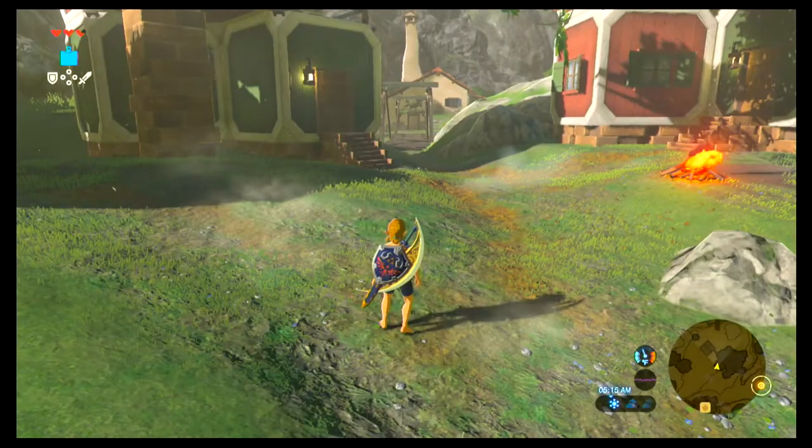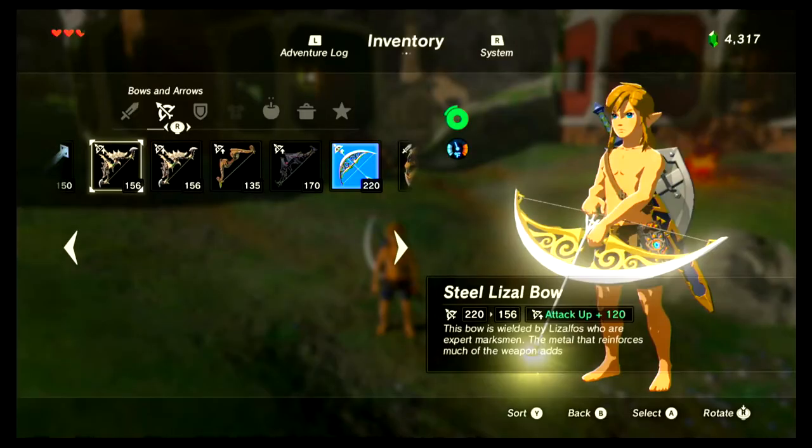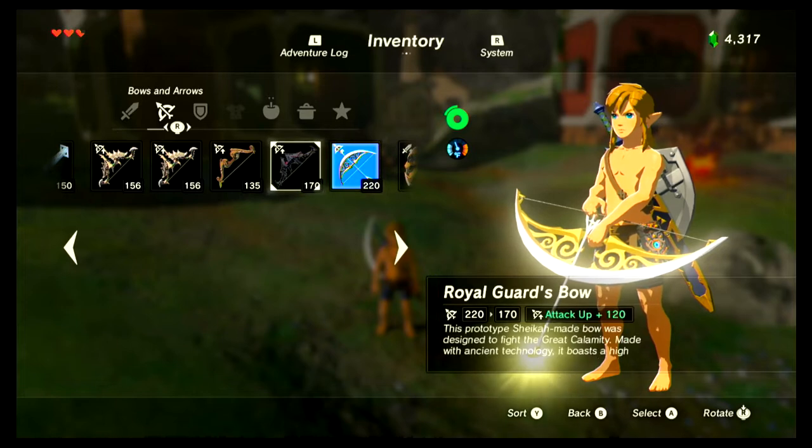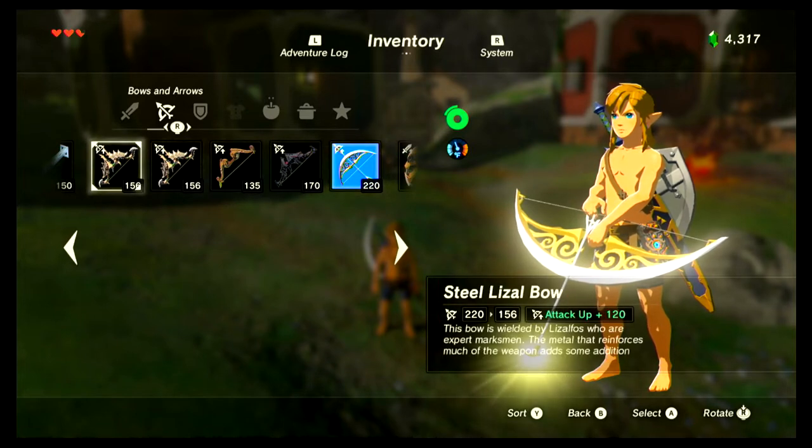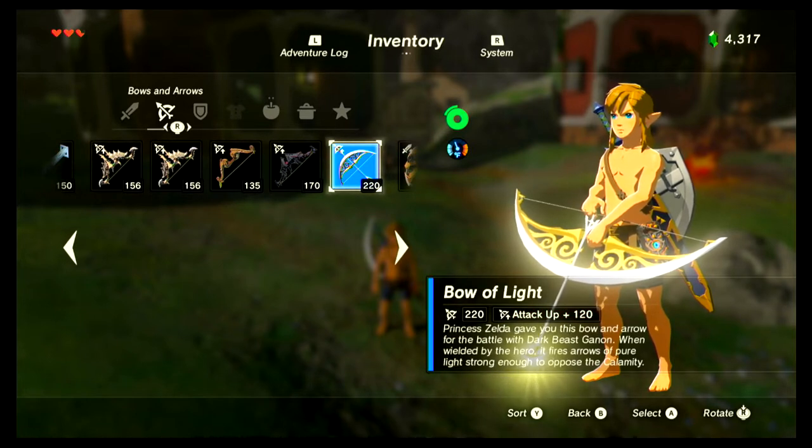First, you'll want to set up your file. Obviously, you're going to want an arrow type you want to corrupt. I currently don't have any. I want to corrupt ancient arrows, so I'm going to go collect some ancient arrows. I'm doing this with you guys — this is a full in-depth tutorial, no cuts, no nothing, just a full setup. You'll want your strongest bow with the most durability in the last slot. That way, its durability gets transferred over to your arrows.